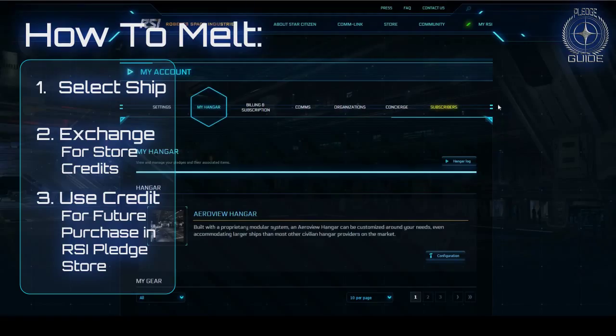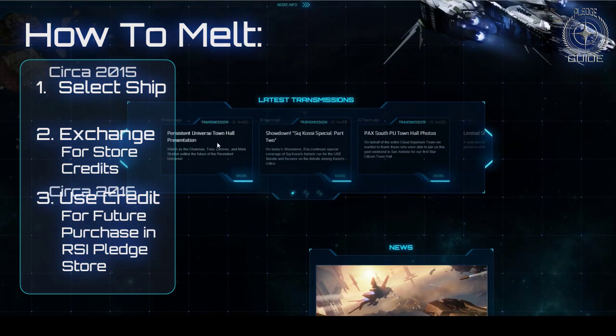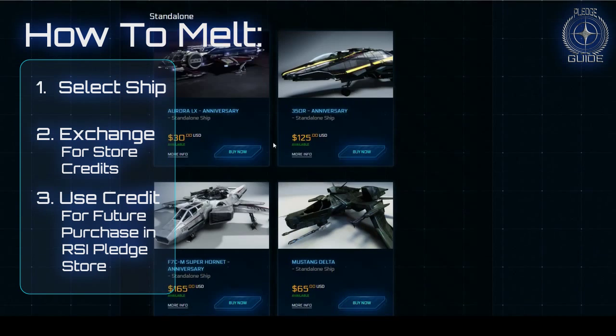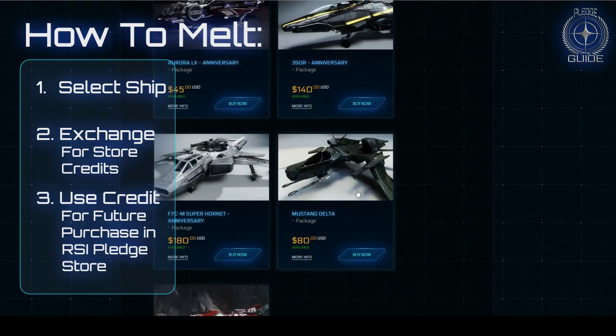Now when I go to buy something, it will show you that I have 65 dollars of credit. I'm going to go back to the pledge store and right now we have the sale. You can see these are standalone packages and these are game packages — 80 dollars. So it's going to cost me 80 dollars to buy this package.